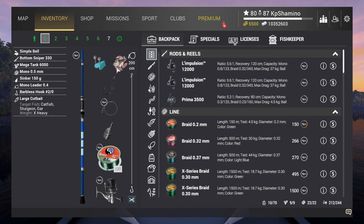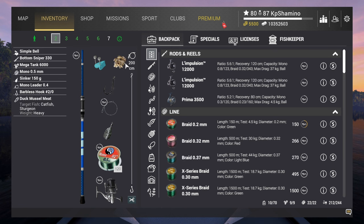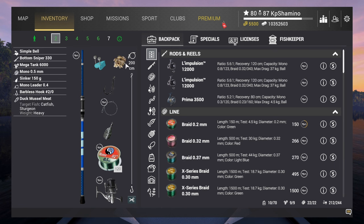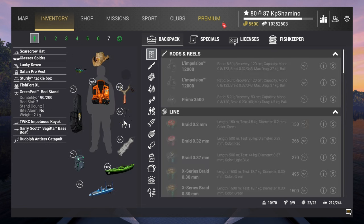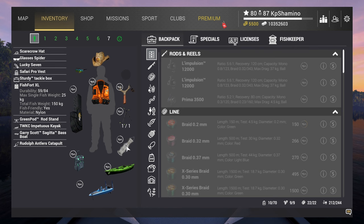I'm going with the barbless hook 40. I use large cut bait on one rod, and the second setup uses duck muscle meat — because it's not only sturgeon you're going for. The trophy carp gives the same amount of experience as a sturgeon, so you need that second rod for carp, otherwise you won't see the numbers I showed you.